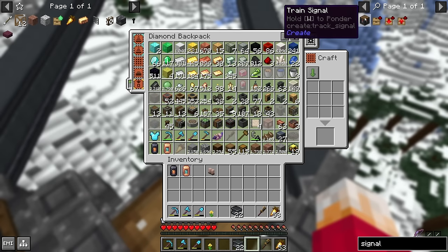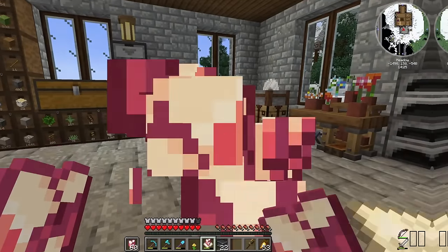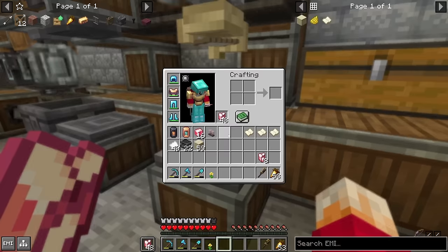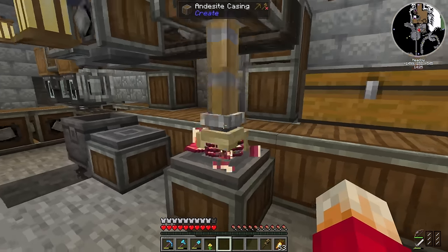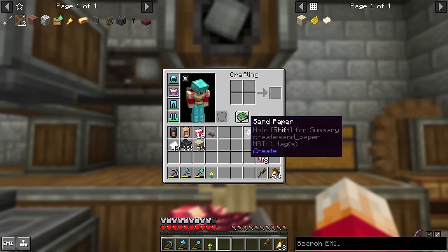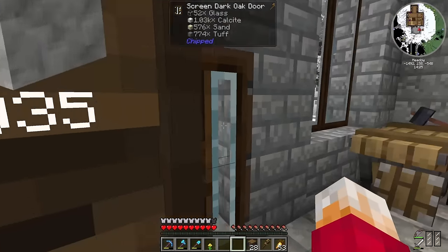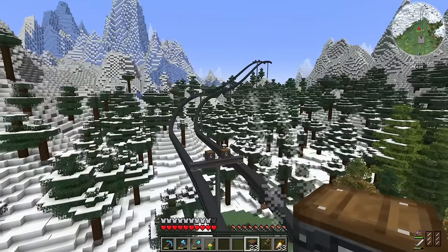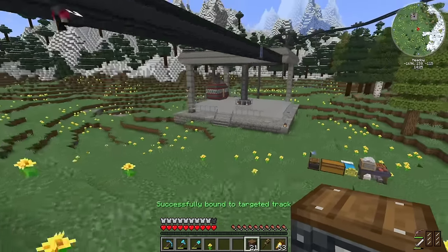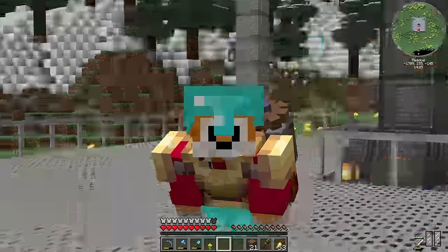I've already run out of signals and can't make more because I've got no more electron tubes. I put a deployer with sandpaper to speed up polishing — that's loads faster than doing it by hand, but it ran out of sandpaper fast. There we go, a stack of electron tubes now. Wow, I've made way too many train signals. And now every single section of track has a couple of signals — our track should be properly separated, which means we can make a whole bunch more cable cars, but that's going to take ages.